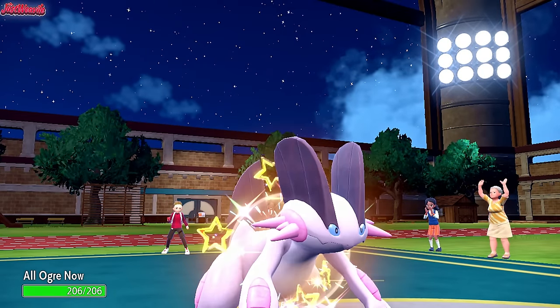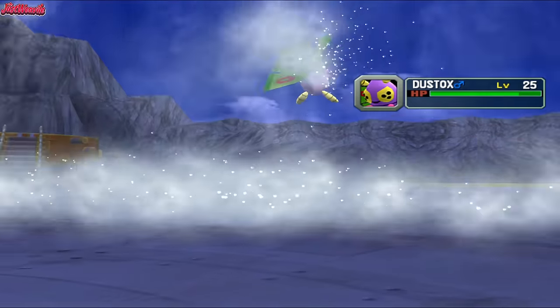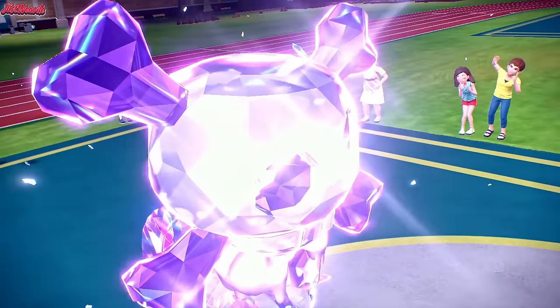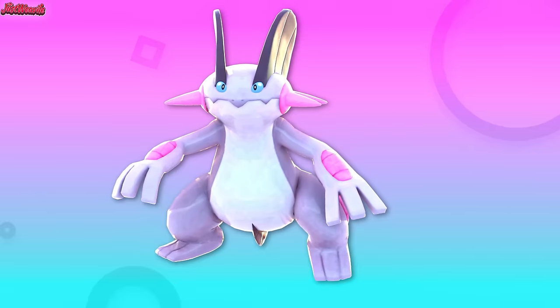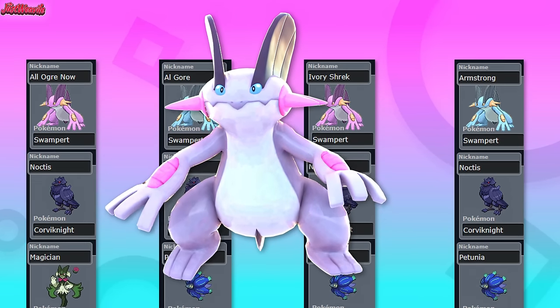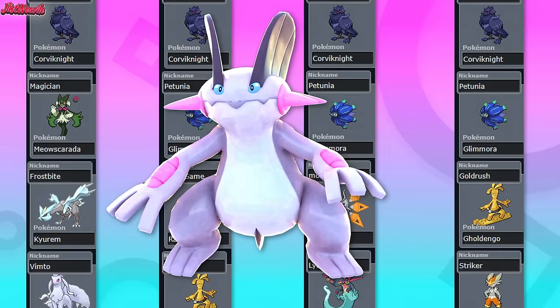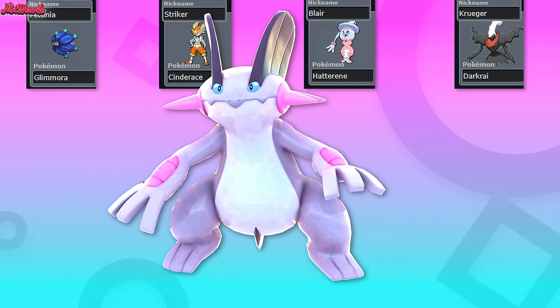Swampert, the Mudfish Pokémon. It used to be a staple in every team back in its debut generation, but how does it fare now? Today I'm going to answer the question on everyone's minds: how good is Swampert actually in the current Pokémon Scarlet and Violet Overused meta? I've crafted four Overused teams with Swampert, and in this video I'm showcasing a battle for each of these teams with unique Swampert movesets to answer the question of how good it actually is.